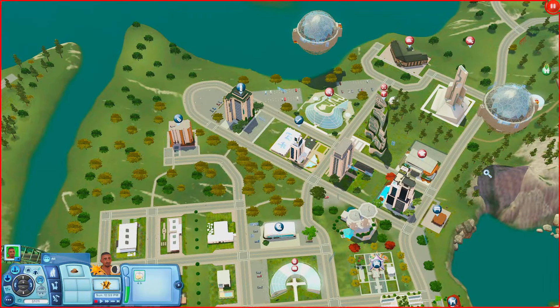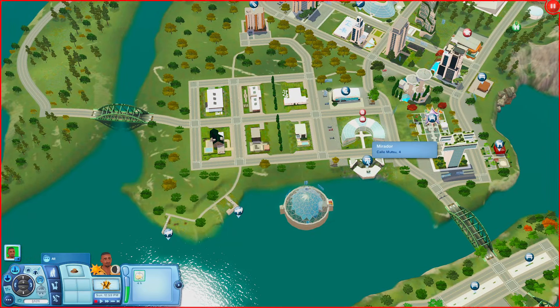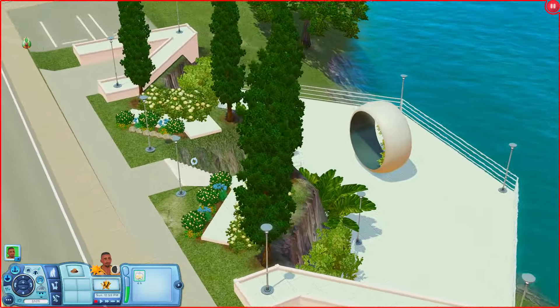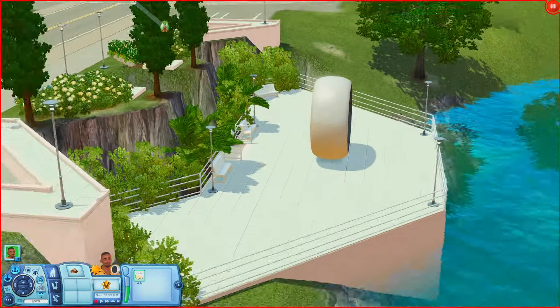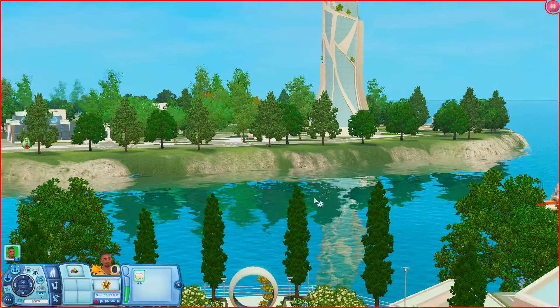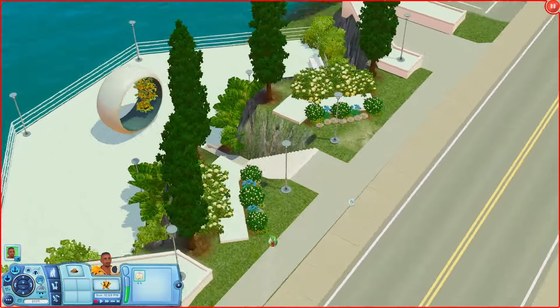We've seen all the community lots from over here, so I'm going back for a couple we missed. Over here we have the Mirror Door — it's across the street from the day spa and bookstore rabbit hole. Down here it looks like a little scenic area. You can come down the steps, there's a nice sculpture, and a couple of places to sit. It's right by the water so you get a good view of the water, the bridge, some trees, and the tower over here.